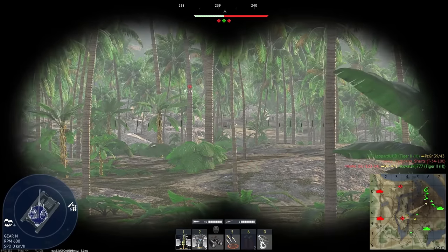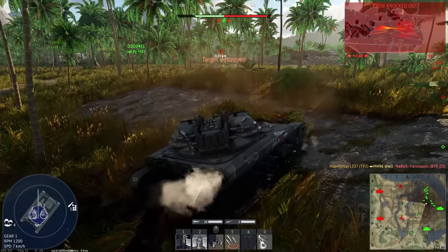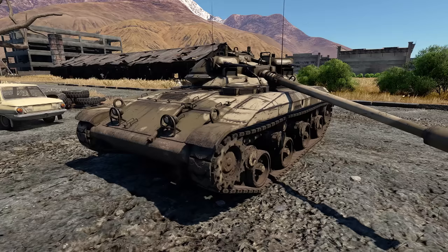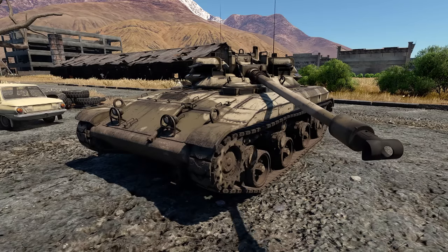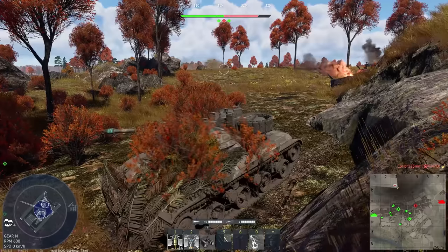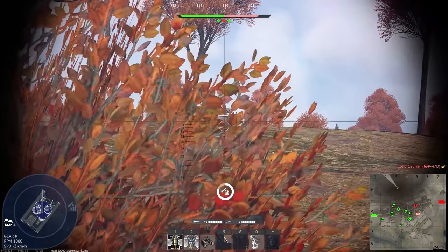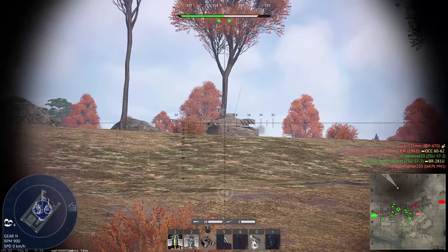This vehicle has the typical USA tank gun depression of 10 degrees, allowing you to play hull-down. Keep in mind there is a driver's hatch which limits the cannon's angles in that area. Turret rotation is 24 degrees per second — faster than average, but nothing too impressive.